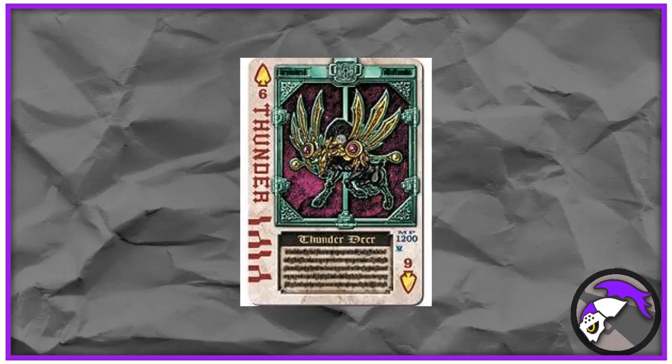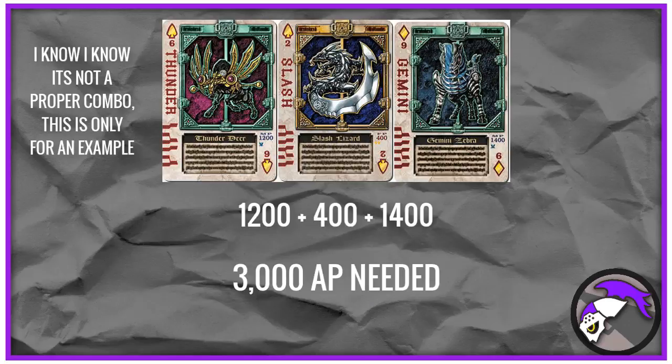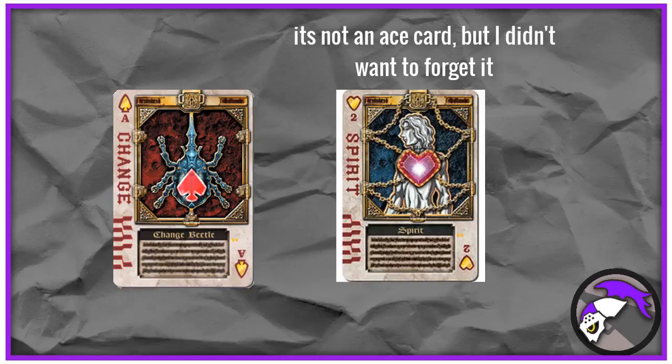All cards have a specific set of numbers on the right side called AP. Each card needs the proper amount of AP in order to be used, and AP is gained by fighting an opponent while in rider form — usually tracked by a digital counter on their weapons. The only cards that don't use AP are the Ace Cards, which are used to transform, and the Royal Club Cards, which serve to increase AP.